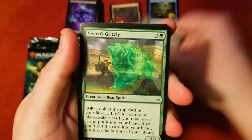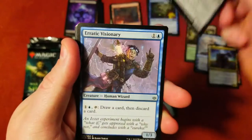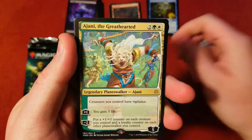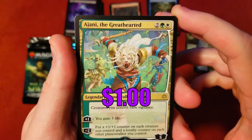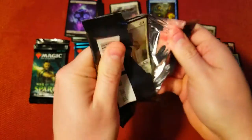Jump back to War of the Spark. Lynx, Opportunus, Grizzly, Cruelty, Jaya's Greeting, Totally Lost, Nurturer, Iron Bully, Visionary, Augur of Bolas, Redemption, Nissa's Triumph — and a Ajani the Greathearted. Awesome artwork on that Ajani. I'm sure he's gone down in price but still a pretty cool card.